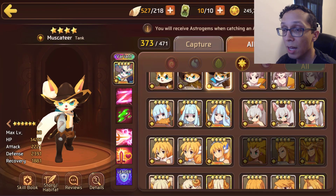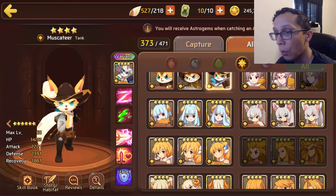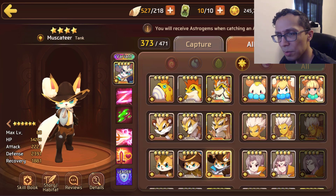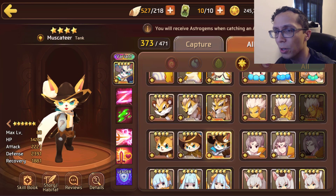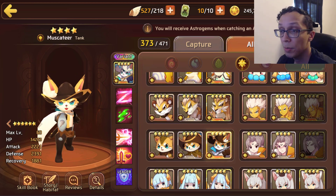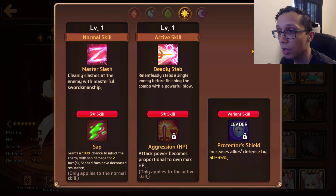Coming in next is Light Getito, a tank type coming in with 34k HP, 2.2k attack, and nearly 2.4k defense. He's a nat 4 but his HP is only 34k as a tank — that seems a little low to me. I figured it'd be like 36 or even 37k. SmartStudy just had to do him dirty, apparently because Dark Getito is just too powerful for this world.